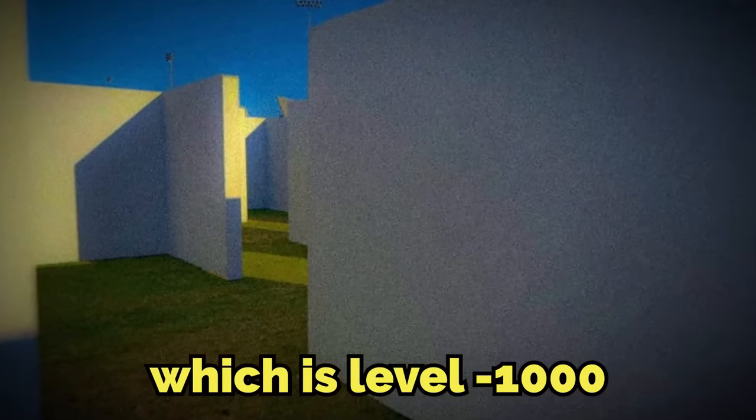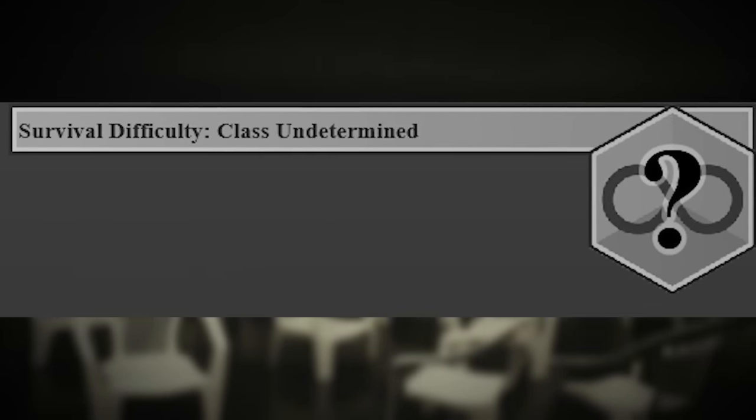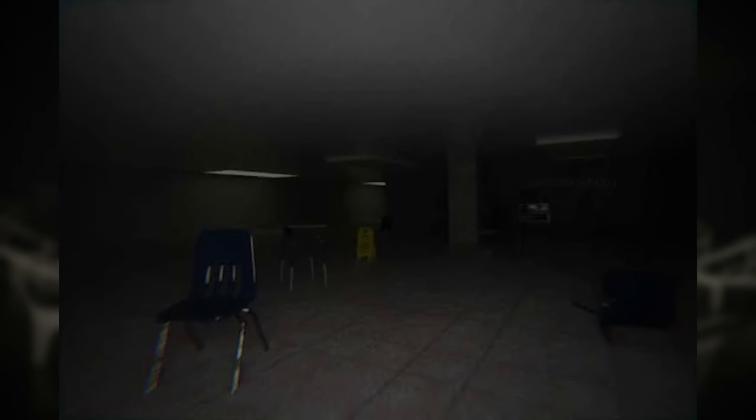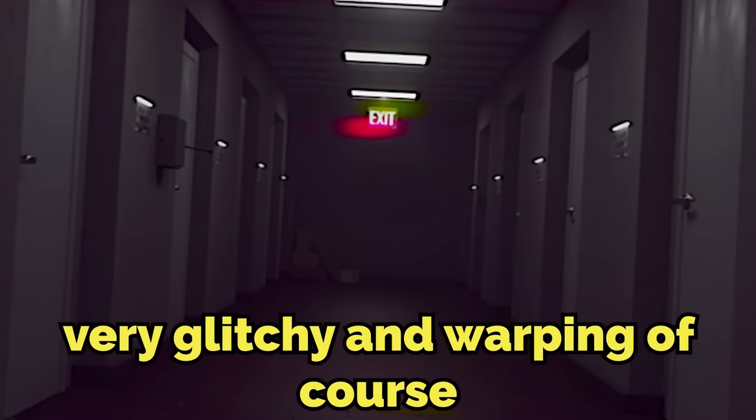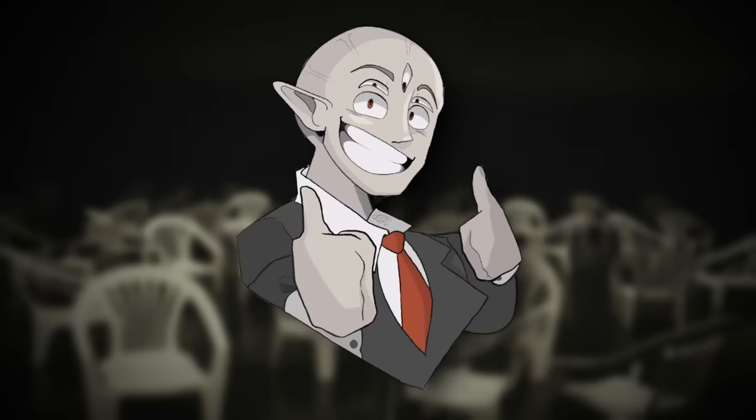Level negative 1000 is classified as class undetermined difficulty because it is too broken, warped, and volatile to even classify properly. It's made up of gray hallways that kind of look like a castle, with huge windows shoved into the walls. The hallway itself that you spawn in is very glitchy and warping — it's so glitchy that it's hard to photograph and hard to get any video or audio, because it literally almost isn't real.